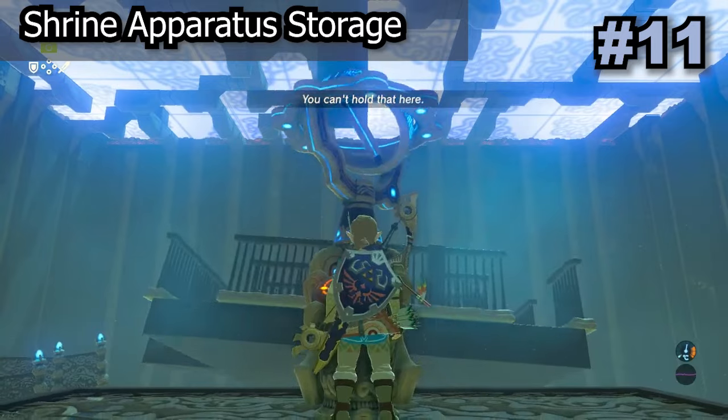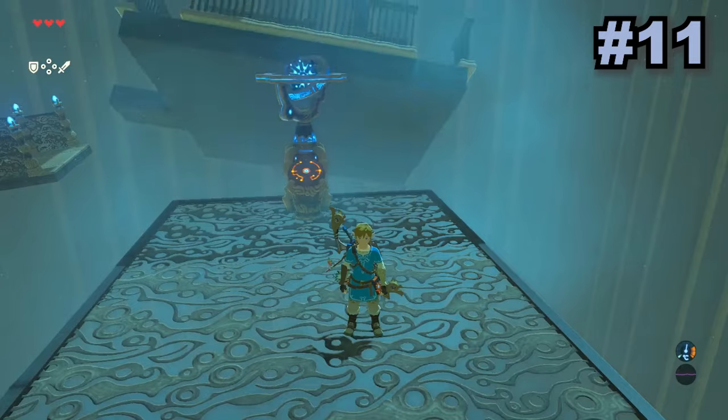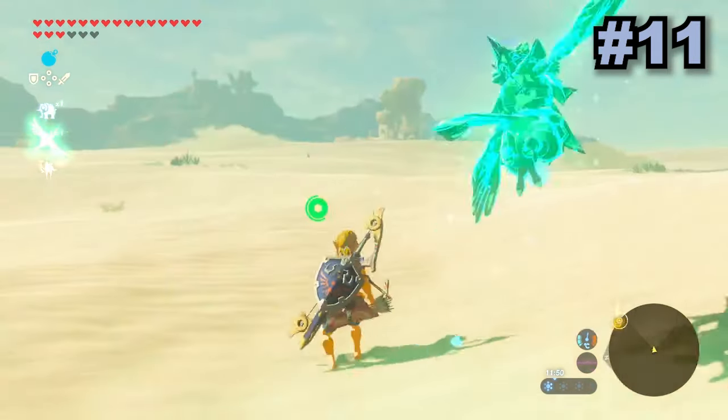The shrine apparatus storage glitch uses the shrine apparatus to store certain bits of game data at that point in time. This includes Link not taking hot or cold damage at extreme temperatures, as well as just screwing over the paraglider.